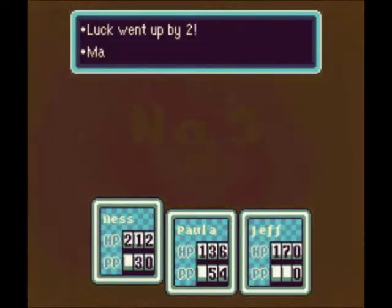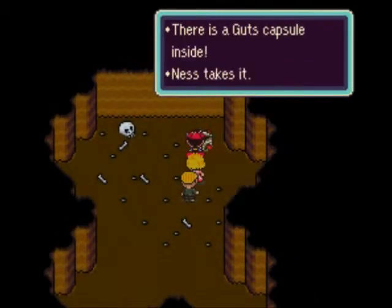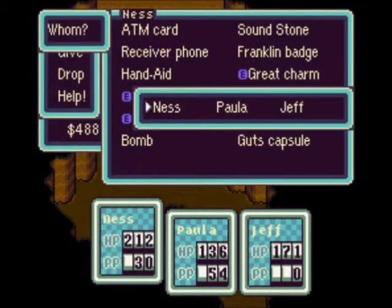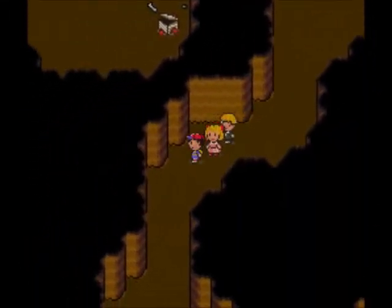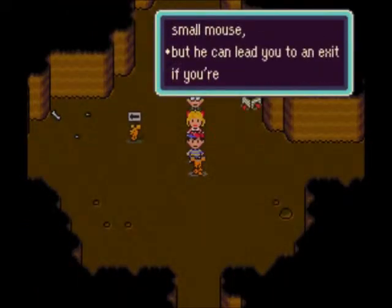We killed all five of them. We did not become skeletons, and our blood is not on their claws. The last item dropped is a Guts Capsule — that goes to Ness. That is pretty much it for this dungeon; we have cleared out all the moles. Now the guy should be able to find buried gold, and we kind of need that buried gold in order to save the Runaway Five again, because they have gotten into even bigger money troubles.